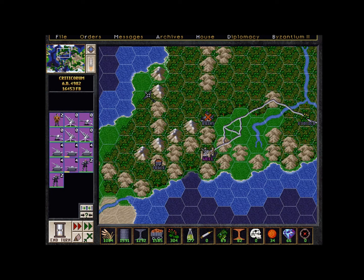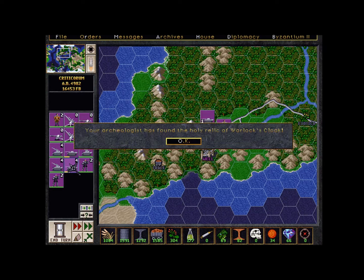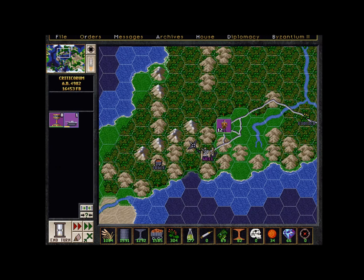Based on the popular Fading Suns role playing game, Emperor of the Fading Suns includes everything you need to modify almost every aspect of the game. This includes a full map editor to create an interstellar empire and unique planets. Join a long-lived community of gamers as fellow players work to rebuild humanity or tear it down once more.